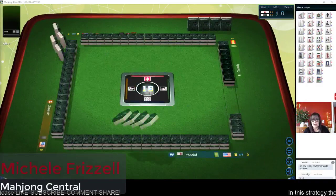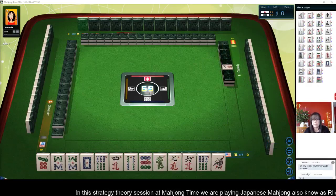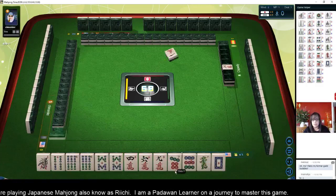We are launching into a table at Mahjong Time. In this strategy theory session we're going to be playing Japanese Mahjong, also known as Riichi. If you're new to this game, look for links in the video description below so you can learn the fundamentals. Also download the quick reference — it has all the Yaku and scoring in it. Let's see how we're doing with our first deal.